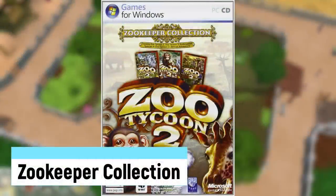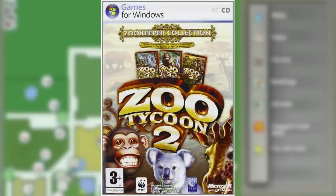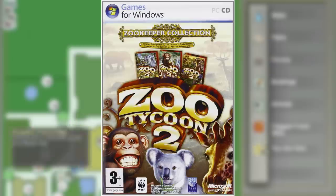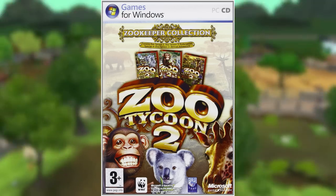Zookeeper Collection was sort of like a beta version of Zoo Tycoon 2 Ultimate Collection, as it just had the base game, Endangered Species, and African Adventures. It was released on October 1st, 2006, and quickly got overshadowed. Let me know in the comments if you had this version of the game.